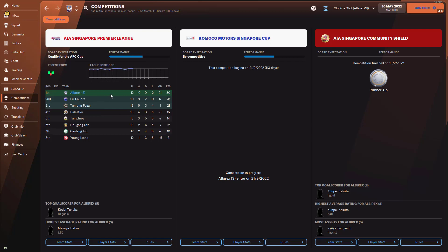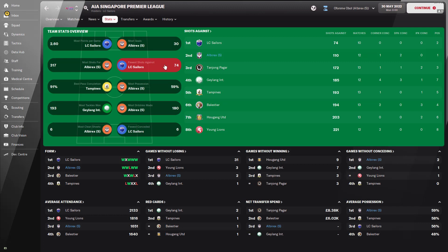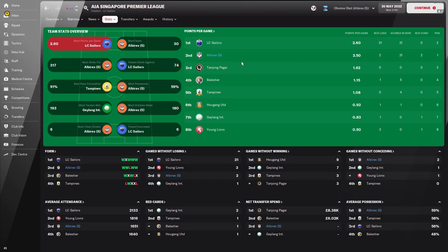Looking at the Premier League currently, Arburex are sitting in first place and they've lost only two games, with a goal difference of 21. They've already scored 30 goals in the league and have the fewest goals conceded and fewest shots against. They are second in points per game, right behind Sailors, with 2.5.